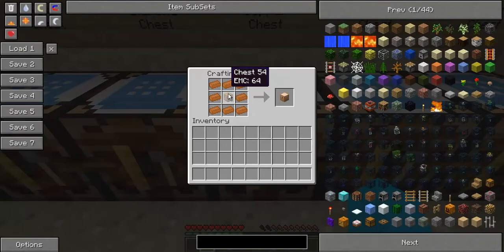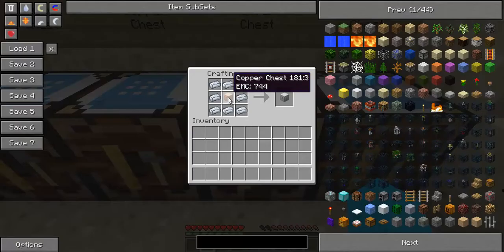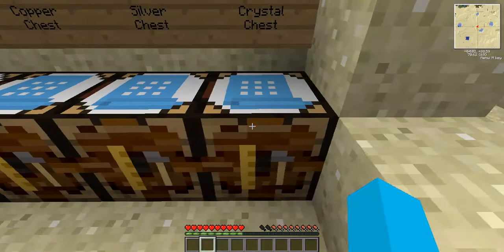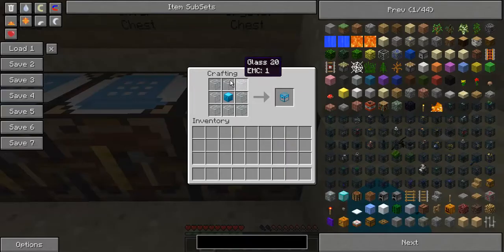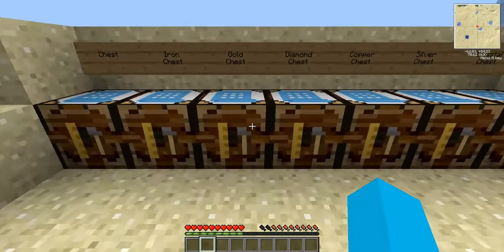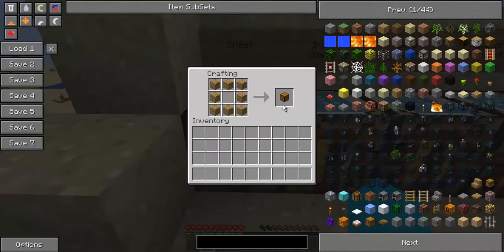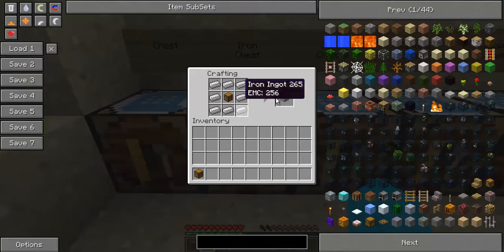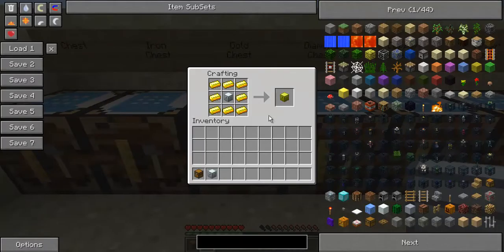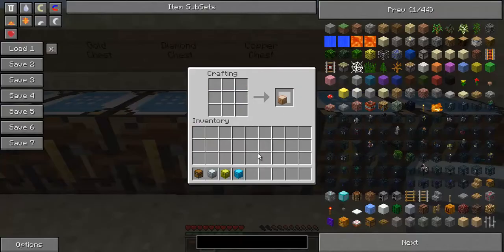The copper chest is a normal chest surrounded by copper — which is the next step up from a normal chest. The silver chest is a copper chest with silver all around. And last of all is the diamond chest surrounded by glass, and that will get you the crystal chest. There are also upgrades, but I'll get to them in just a second. What I want to do is get each and every individual chest out there and show you the different capacities.